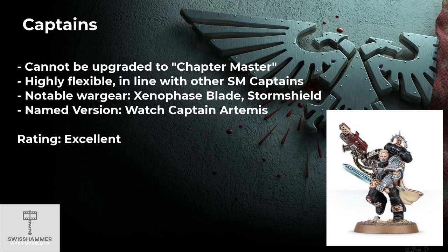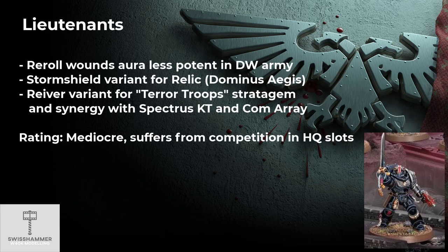Just like in other Space Marine armies, it is possible to take both a Watch Master and a Captain, but you cannot take more than one Captain or one Watch Master. Lieutenants are in a bit of an odd spot in a Death Watch army, because there are already plenty of ways for the Death Watch to get wound rerolls. This makes the aura of the Lieutenants less desirable overall. With plenty of good HQ choices available, they have a very hard time to compete for the slots. One possible variant would be the Indomitus Lieutenant with the Storm Shield, granting him access to the Dominus Aegis relic, which could be a way to circumvent the problem of the Watch Master's inflexible loadout.